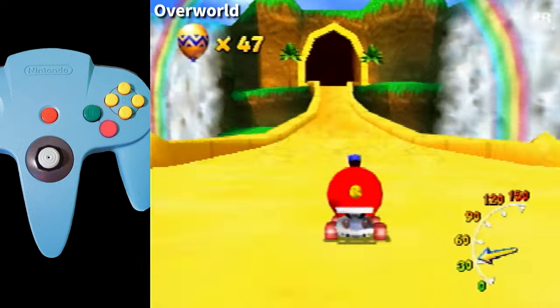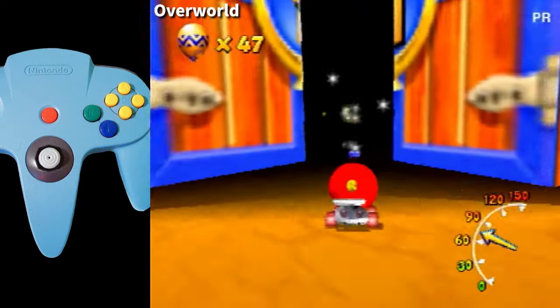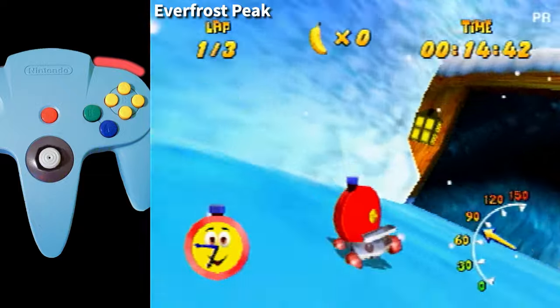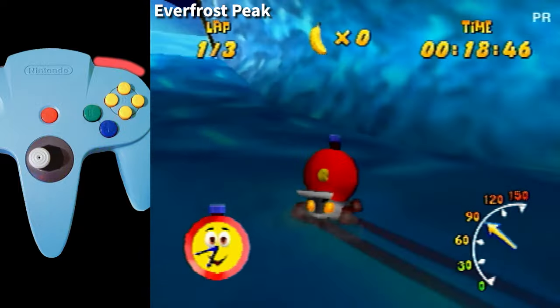Drifting is also the best way to climb up steep hills. It's so good at climbing hills, in fact, there are multiple places in the game where drifting uphill will almost launch you over it. This is used a lot in time trials, but has many uses in full game speedruns as well.